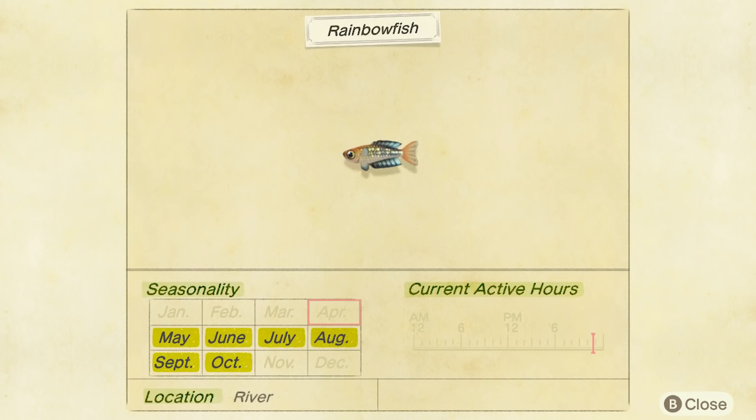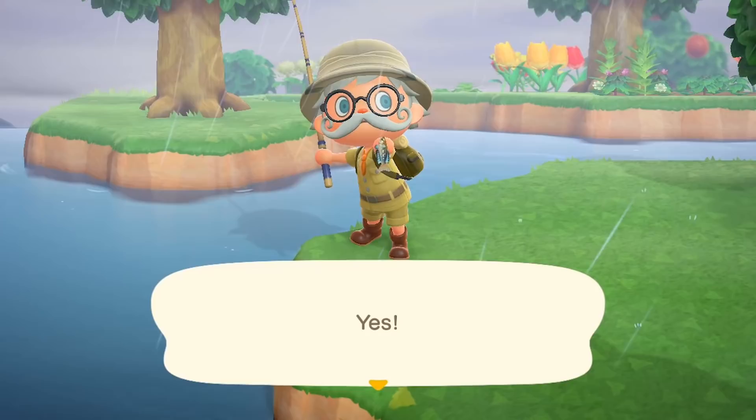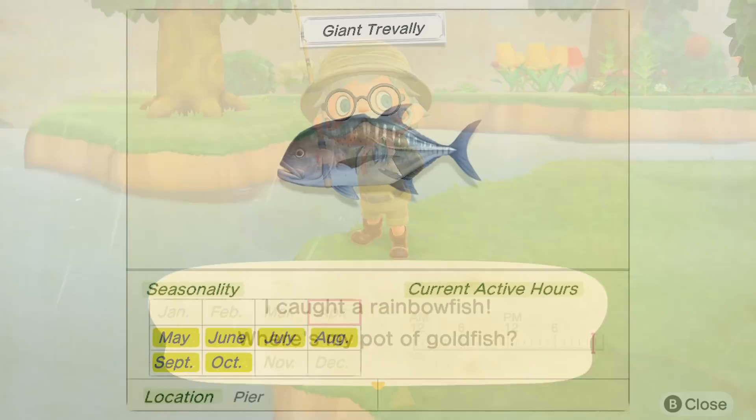And the last river fish is the rainbow fish. Sounds amazing, but comes out and basically looks like a little sardine. Only sells for 800 bells. A tiny fish — number one on the size scale. Again, through the day, 9am until 4pm, you're going to be able to catch yourself a rather disappointing, honestly, rainbow fish.